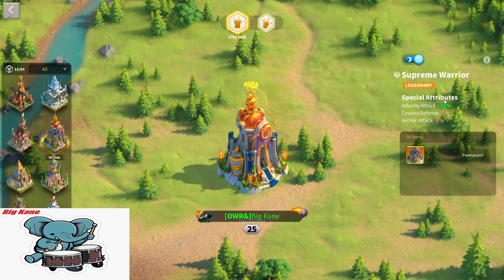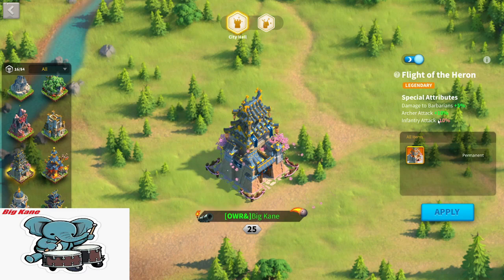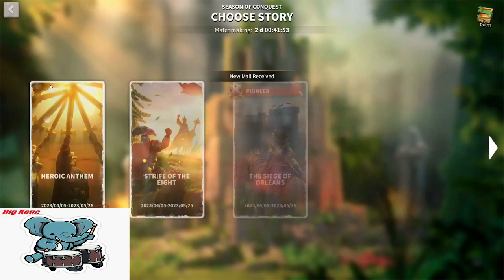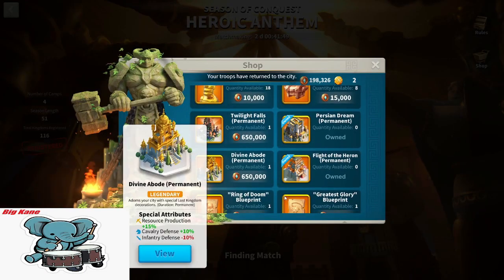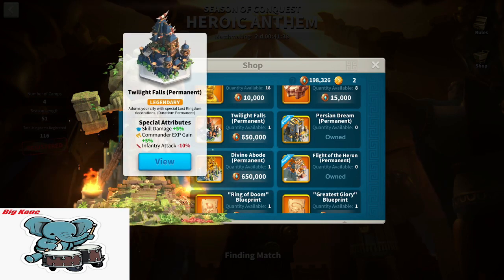I already have an infantry skin at plus 15% defense for infantry, so the amount of gain from another infantry skin would be very, very minimal. I already have an archer skin — Flight of the Heron — giving plus 10% archer attack. And I plan to purchase Divine Abode, a plus 10% cav defense skin. So I'll have an infantry, archer, and cav skin. What's left is an open-field skin. While Twilight Falls is great for open field, it is nothing close to a potential plus 8% health or skill damage theme that might be coming in the future — we just don't quite know yet. That's what I'm saving for.